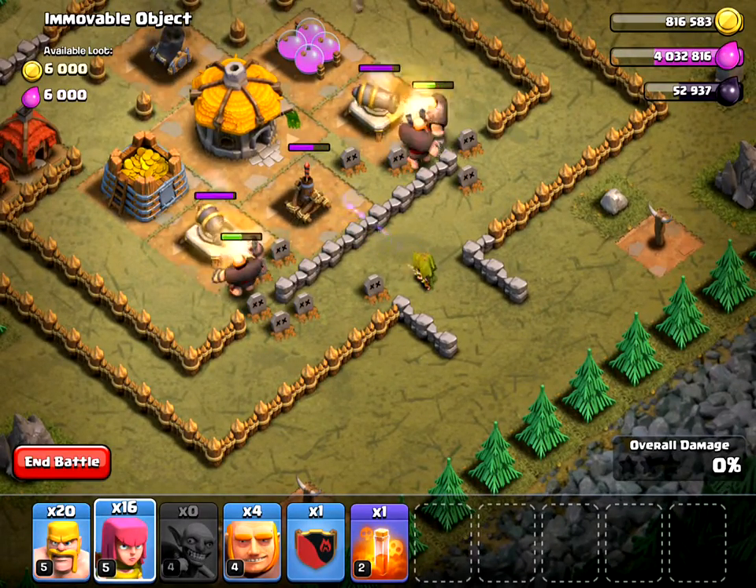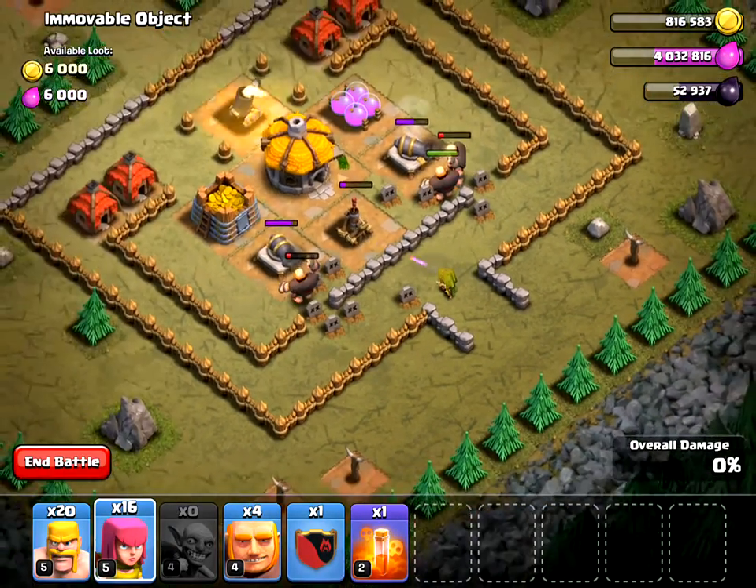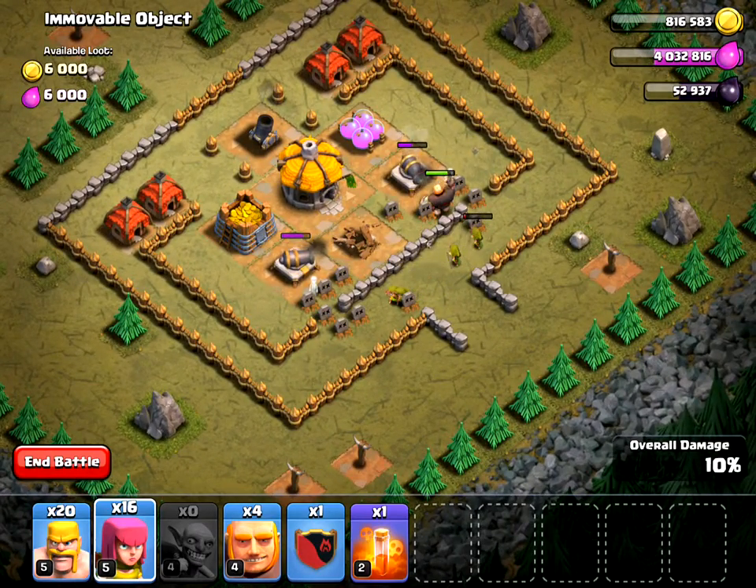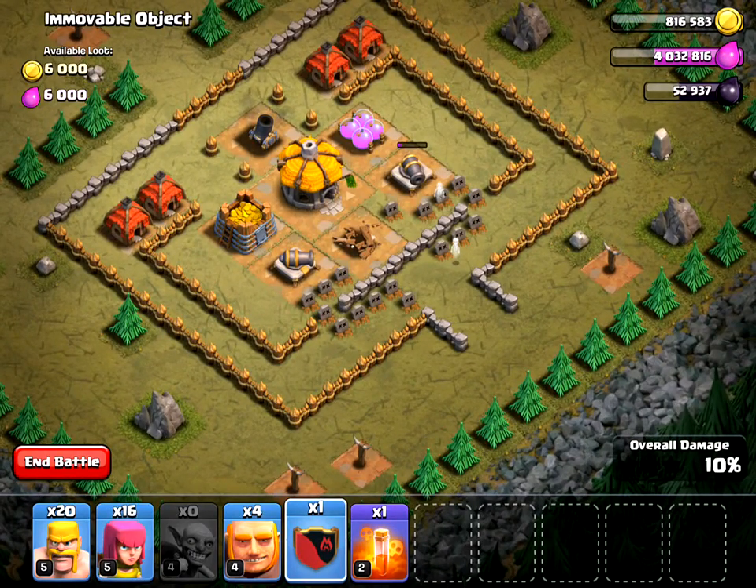You may need more troops depending on the level of your giants. I would recommend using the goblins to take out the traps first. As you can see, the archers and giants are all getting killed, but that doesn't really matter right now.